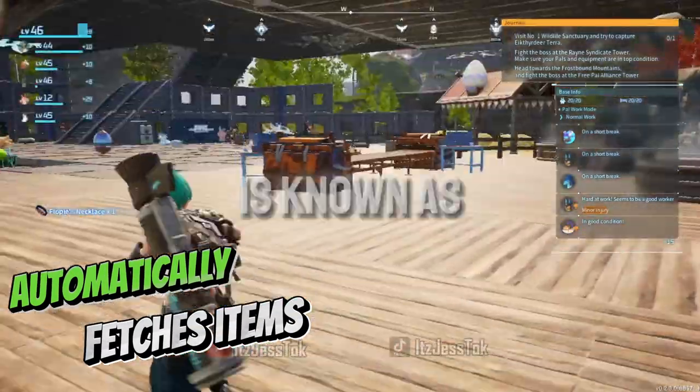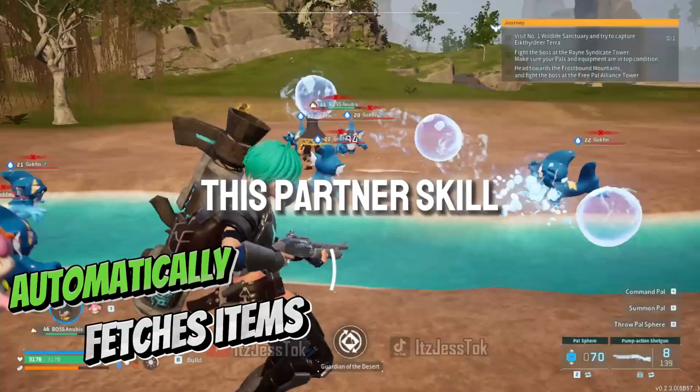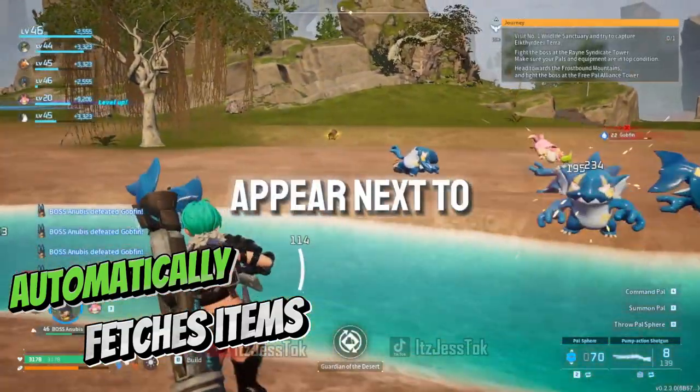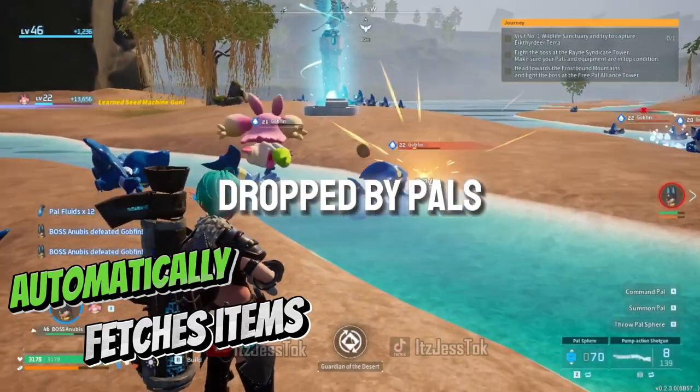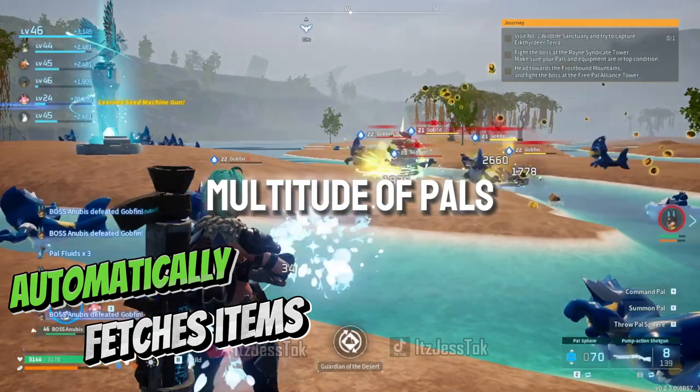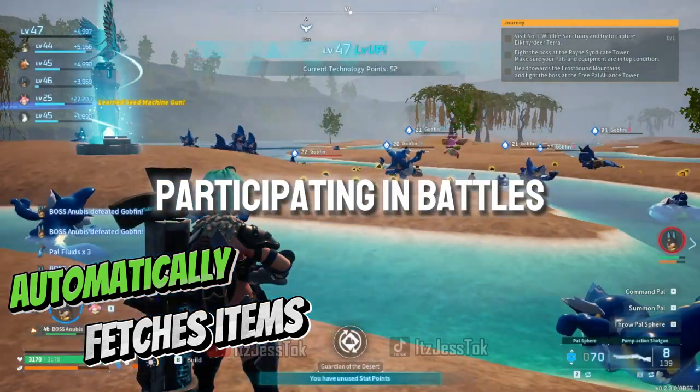Floppy's partner skill is known as Helper Bunny. This partner skill does exactly that — she's a helper bunny. When in the party, she will appear next to you and pick up things that are dropped by pals. Similar function as the daydream mechanic, where there's a multitude of pals hovering you, participating in battles or utilities.